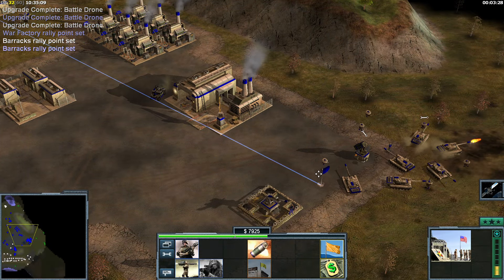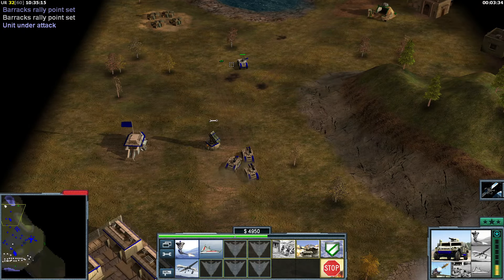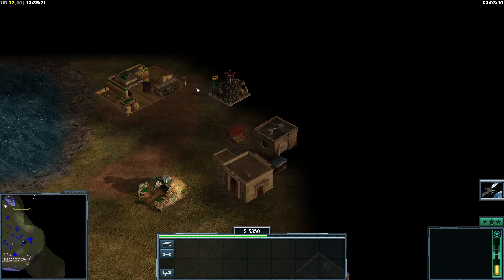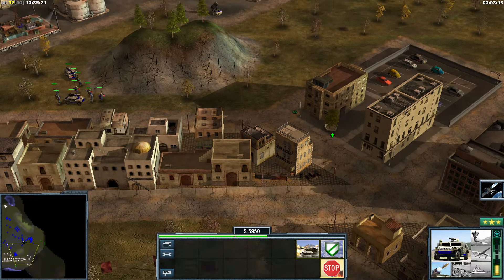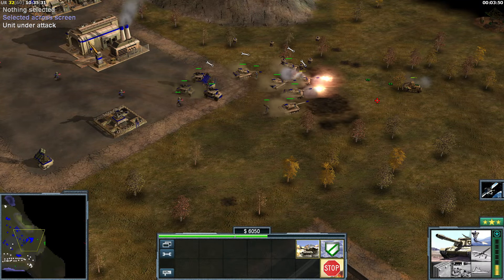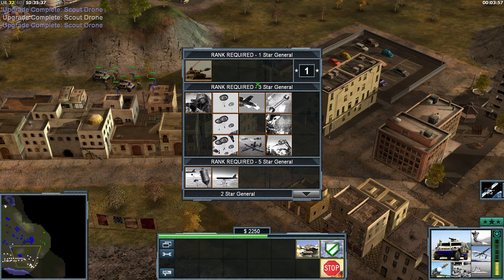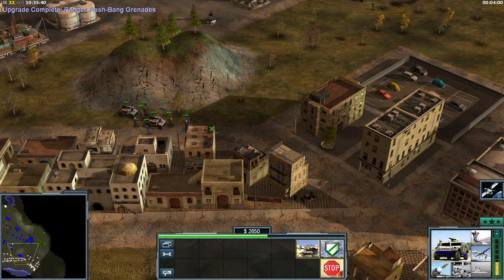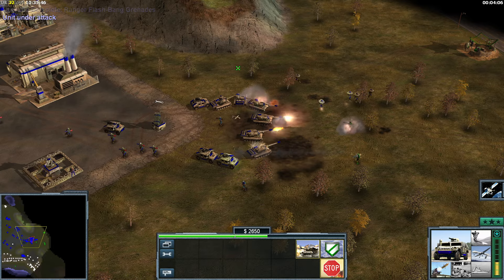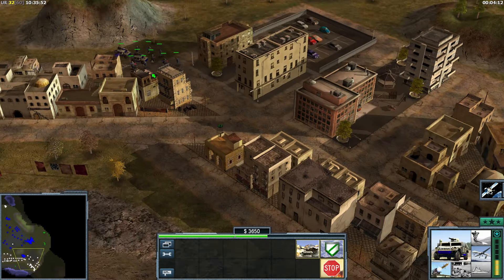Let's also get the Flashbangs. You guys go here — that base should be easily destroyed. Let's also get the spy drones, because I assume there are Demo Traps somewhere there. I do not have a Spy Drone. That is sad. I know where the developer is coming from, so it's understandable that he doesn't want any Spy Drones. That's still very sad.